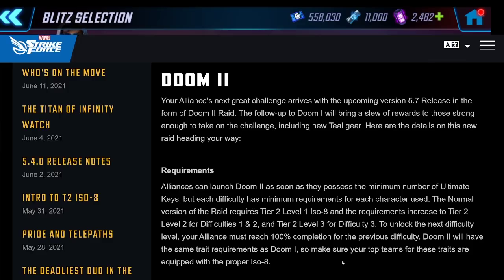One thing I really like is that the blue ISO requirement isn't ridiculous. For Doom 1, having level 5 green at the time was awful — most people didn't have it. Even in my alliance full of whales, a lot of people didn't have full raid teams at level 5 green. But now, having run 100% of Doom 1.1 for a long time, we're going to have no problem having everything at level 3 across all our raid teams.